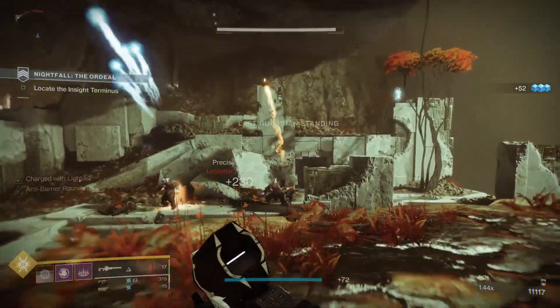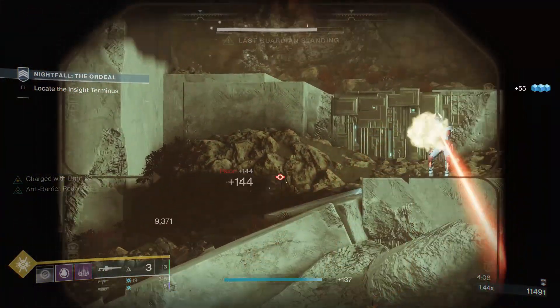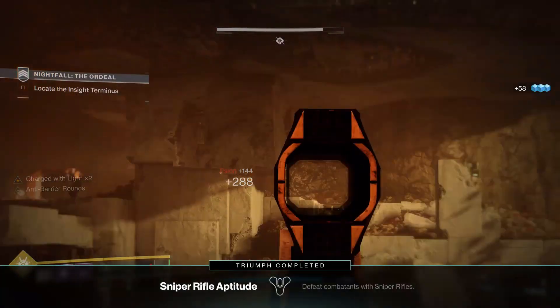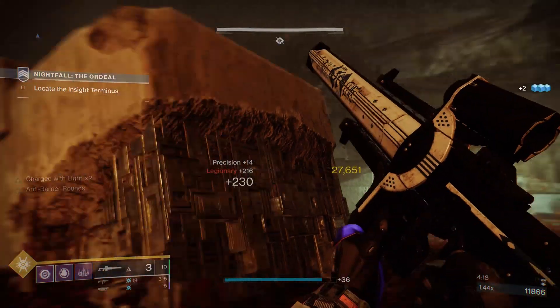Wie bekommt man Izanagis Bürde? Als allererstes müsst ihr zum Turm gehen. Dort könnt ihr das Monument der verlorenen Lichter aufsuchen, welches sich neben der Bank befindet. Im Monument der verlorenen Lichter könnt ihr eure Materialien benutzen, um sehr viele verschiedene exotische Waffen freizuschalten, und ja, Izanagis Bürde ist eine dieser Waffen.